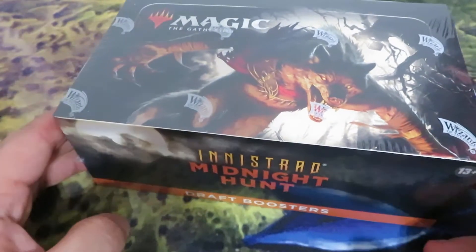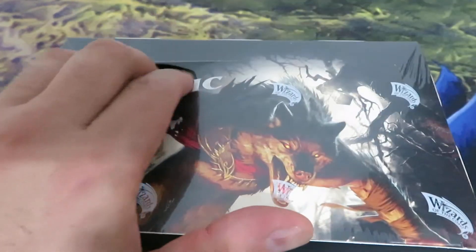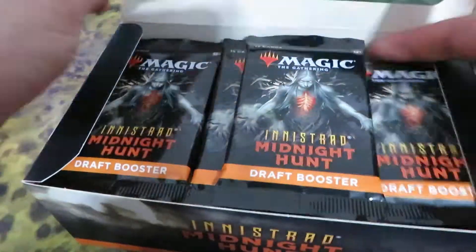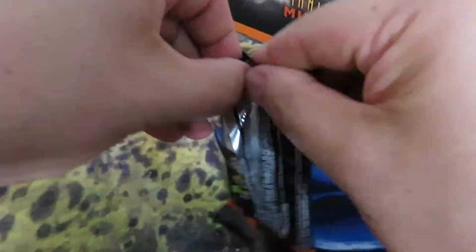Another Innistrad Midnight Hunt Draft Booster Box. Let's start cracking this box, let's crack the seal — just a small cut and the seal is gone. Once you pop you cannot stop, and in this case you cannot go back. Let's start cracking this box.